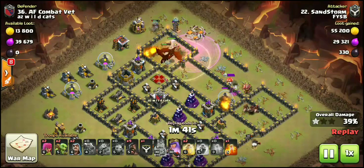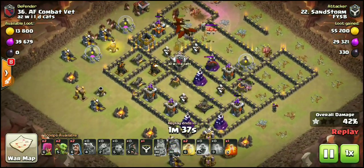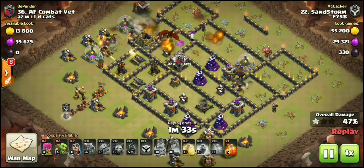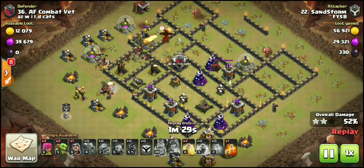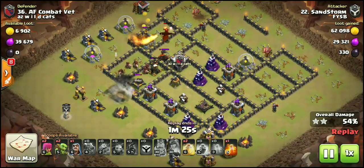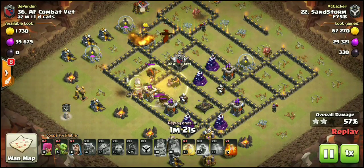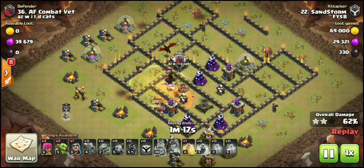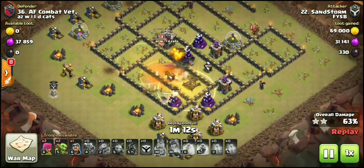He went ahead and dropped down a couple of hogs at the two Teslas up at the top. Here come the hogs. Queen did an awesome job — got all kinds of value from her. The defensive ring has clearly been broken. There's a nice L-shaped path through the defenses for the hogs to go, and he still has two heal spells. He probably swagged the heal spell on those dragons — they would have taken out that X-Bow either way.